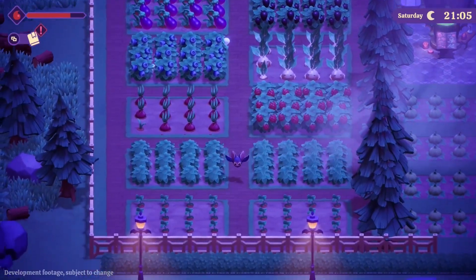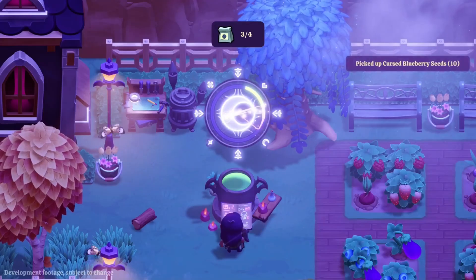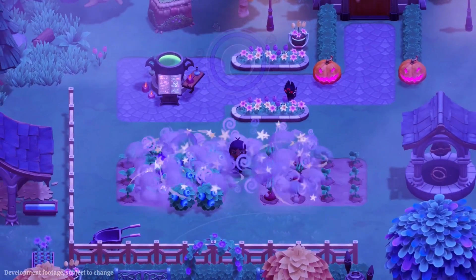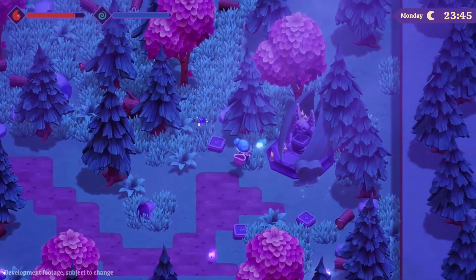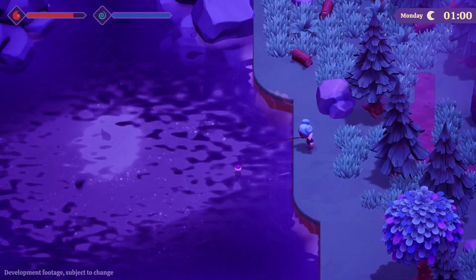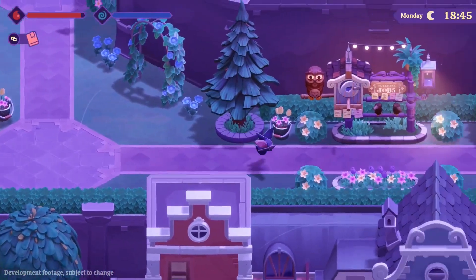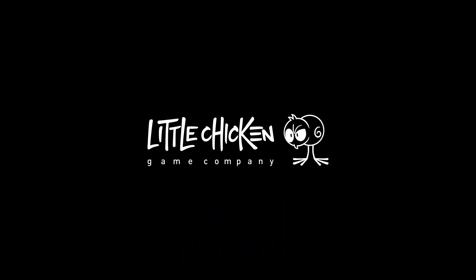Lastly, from October 26th and for a limited time only, there will be a free demo on Steam for Moonlight Peaks, an upcoming farming sim where you play as a vampire. I recently made a video going over everything we know so far about this game, so feel free to check it out if you'd like to learn more. The demo lets you play for seven nights in game — that's between an hour and a half to two hours — where you'll get to gather materials, craft items, grow a few crops, and decorate your farm. This demo is arriving just at the right time, and I will definitely be trying it sometime this week.